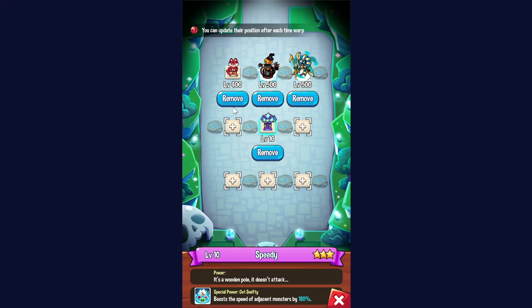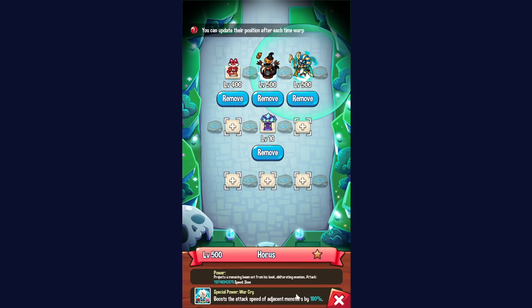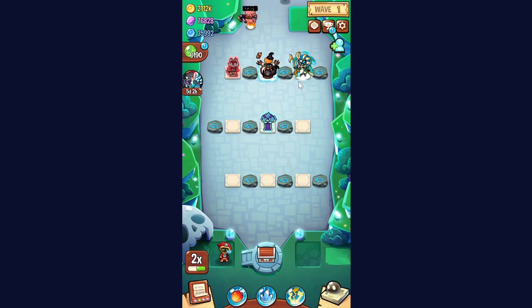Today I'll be talking about Horus and Speedy placements. I've been getting questions about how to place these two units when you have both of them at the same time. To start off, it's important to address that Horus's 180 attack speed buff is not affected by star level and not affected by monster level either. So Horus will always have the same speed buff as Speedy, or a higher speed buff if Speedy does not have maxed out stars and maxed out level.